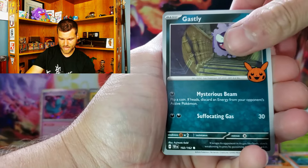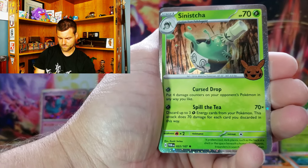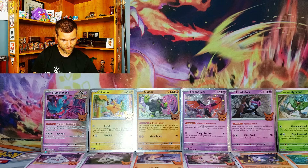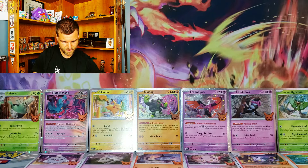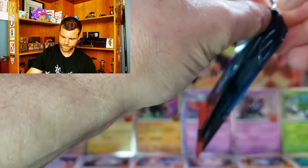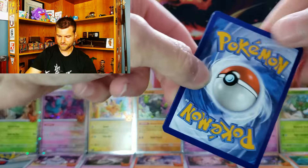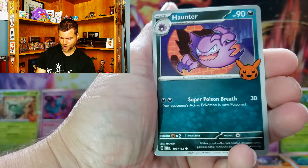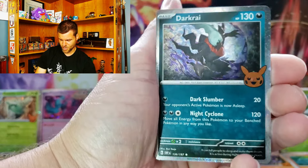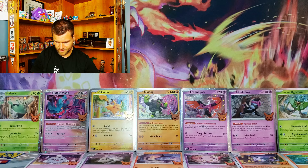We've got a Gastly — don't have Gastly. Sneasel. And Pumpkaboo — that's number seven. That's good stuff, that's what I'd like to see. Number seven, three holos remaining. Hunter and Gastly. We've got Darkrai — I like that. And Sprigatito — we don't have that one. So that is number eight.